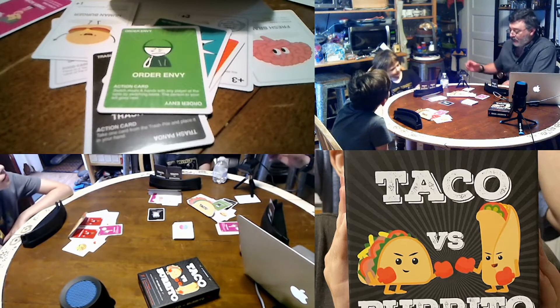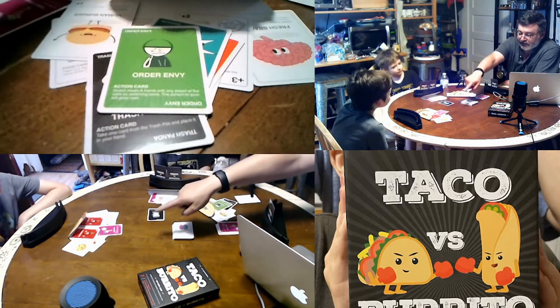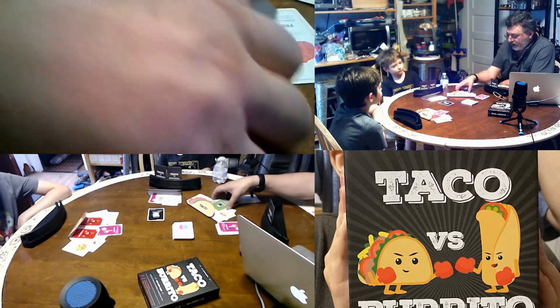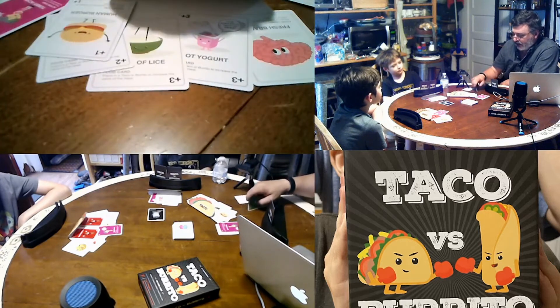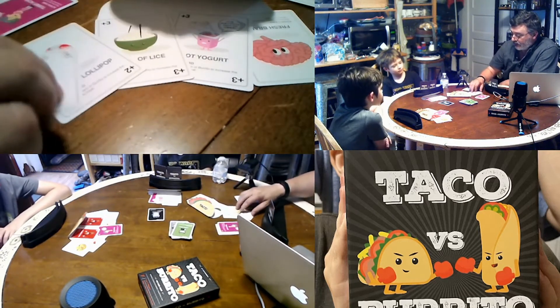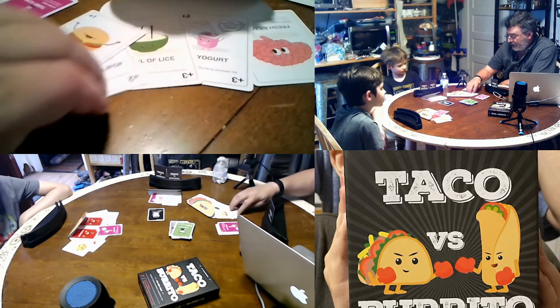The extra ingredients include things like hot sauce which doubles your score, and then all sorts of really creepy, icky, awful, terrible things you would never want to actually put in a real taco. Apparently this game was created by a seven-year-old kid.